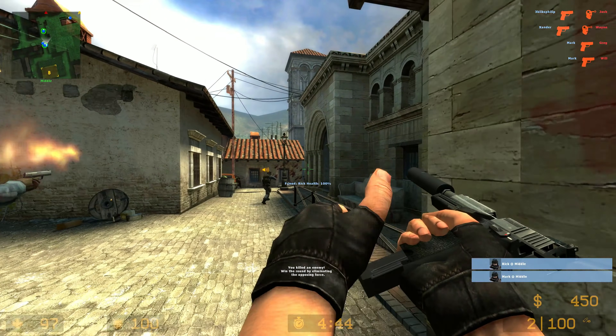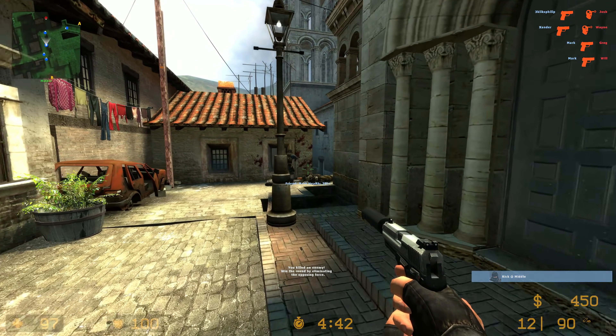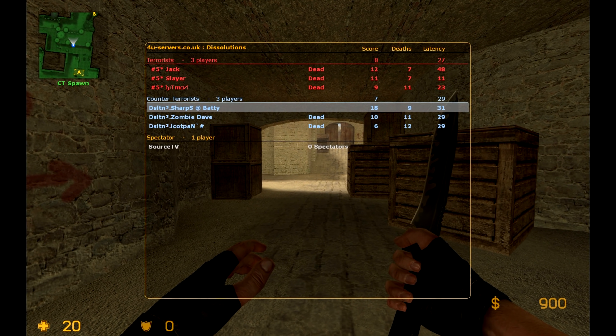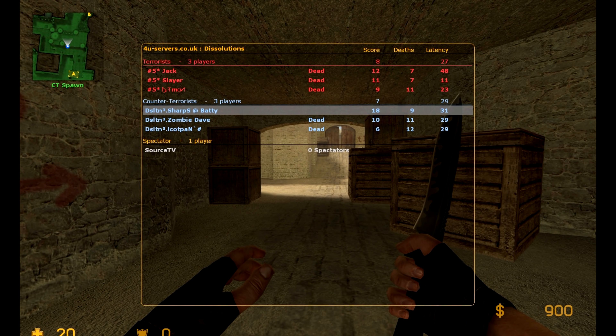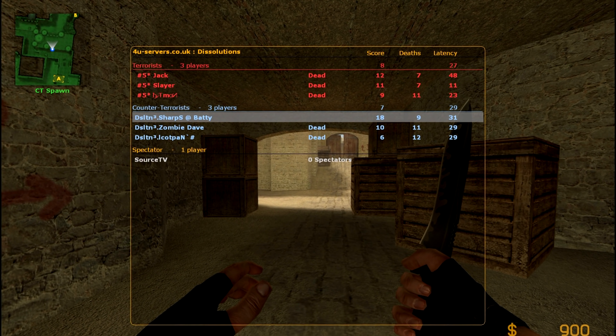Since CSGO matchmaking isn't hosted in England, I blame this for our country's poor performance. Problem was, it was kind of accepted that if a clan match was to be played, it would be played on the server with the highest tick rate. Some clans would boast of having a 100 tick server, so we'd accept that we'd have to play on theirs. And guess what? Most of these servers were terrible!